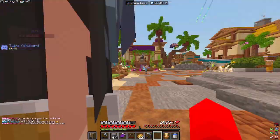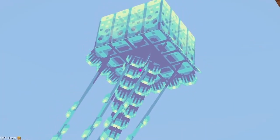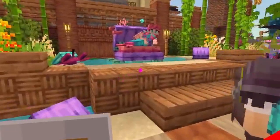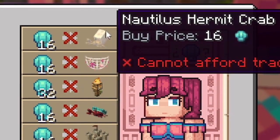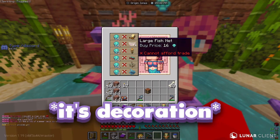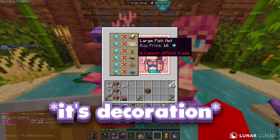Why do people have little dolphin pets? Do you see the jellyfish? Oh my god, it's beautiful. Who is this mermaid? Why is she laying like that? There's a giant hermit crab — it's the Easter egg! The nautilus hermit crab plushie. A large fishnet — is that a cosmetic or an actual usable thing? I think it might be like the same as a streamer item.